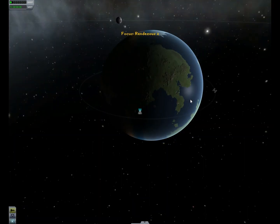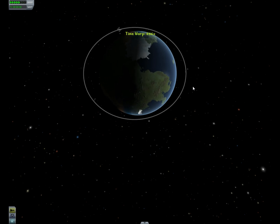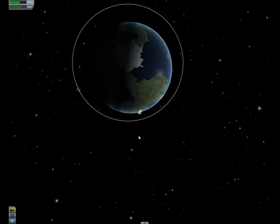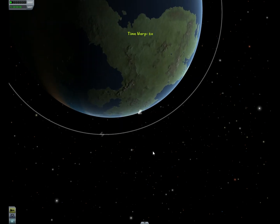Hello and welcome to a quick orbital rendezvous tutorial in Kerbal Space Program 0.18. The first part of any orbital rendezvous is to make your life a little bit easier, and that means getting your space station into a good position to meet up with in orbit. A good position is where it has not yet passed over Kerbal Space Center, but will do shortly.